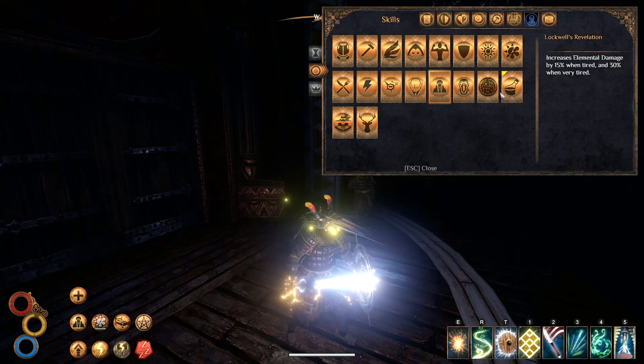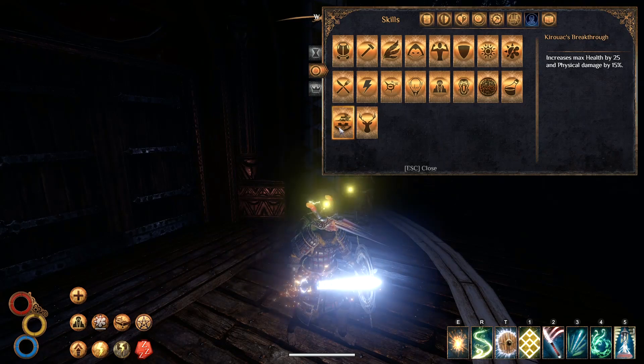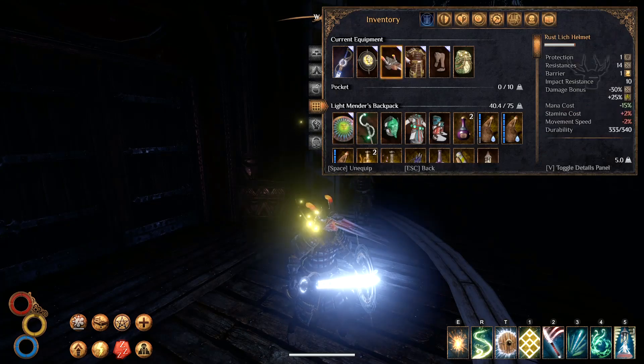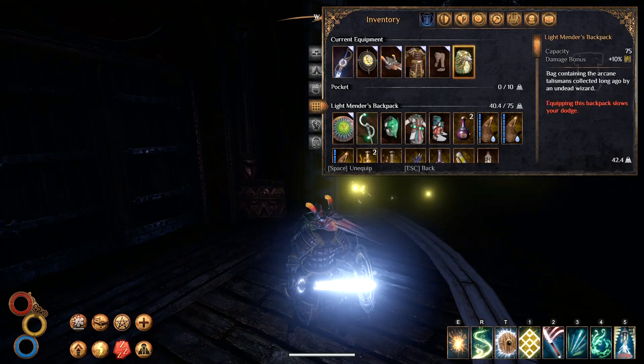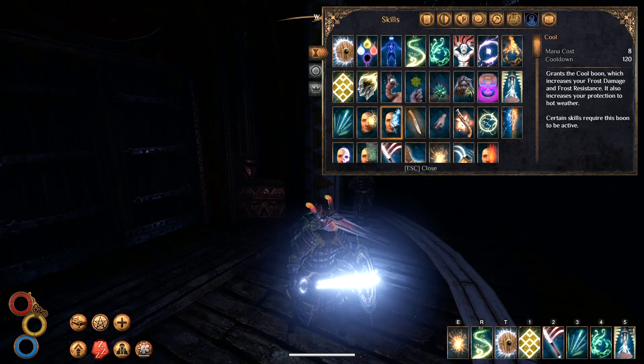The other additions to this build: having Brains for the extra 15% elemental, and we went with the Heroic Kingdom to get the extra 15% damage to all. The Curex Breakthrough doesn't matter because it's only physical damage, but the extra health is nice to have. When we stack all the damage up, our armor set gives us 60%, 70%, 77%, totaling 107%. Then finally with Lockwell's Revelation it should be around 167%, and putting on our Bolt Varnish gets us to around 166 damage from 39. Pretty good.